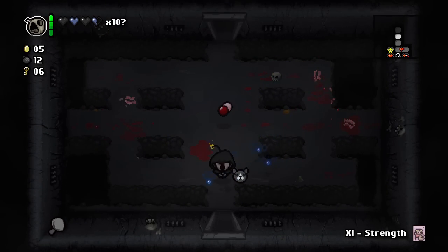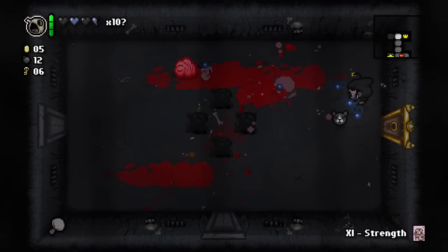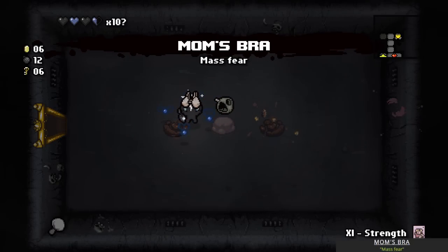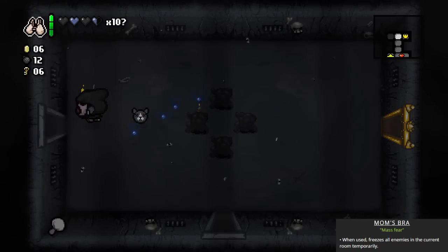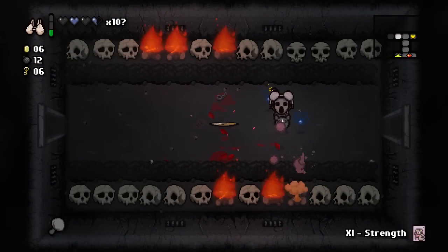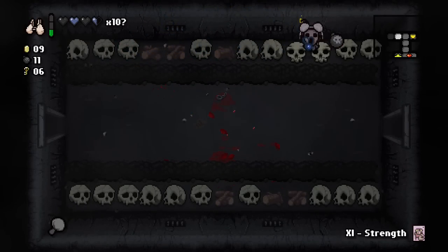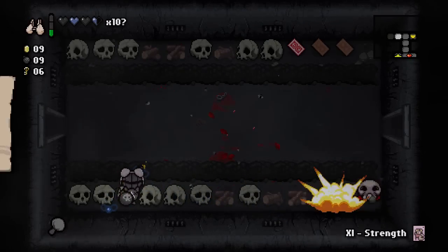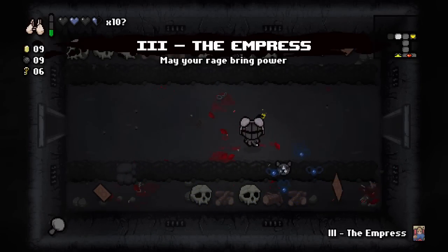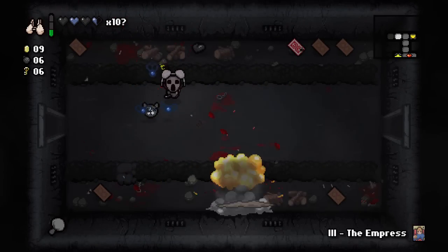Tears Down — now instead of shooting tears at the speed of light I'm only going to shoot them at the speed of sound. We finally have a good excuse to get rid of Bob's Rotten Head. Mom's Bra, apart from the gross-out factor, stuns all of the enemies for a couple of seconds which gives me more than enough liberty to nuke them out of existence. We have plenty of bombs so let's bomb the hell out of everything. You unlock the Lucky Rock whenever you bomb a hundred rocks and the skull rocks are perfect for achieving this objective.